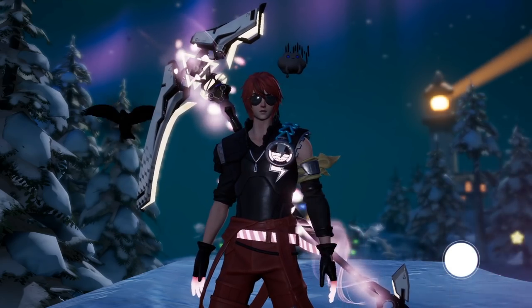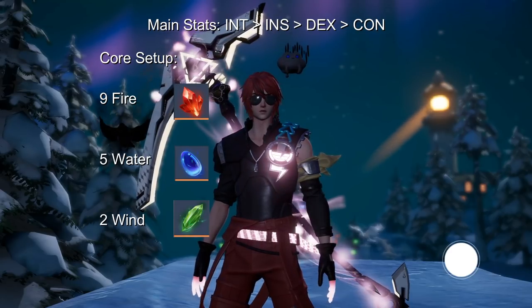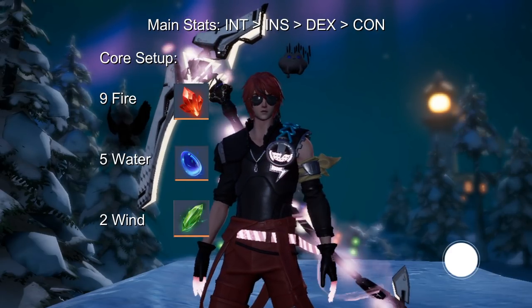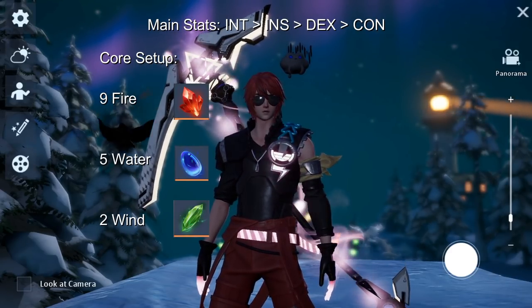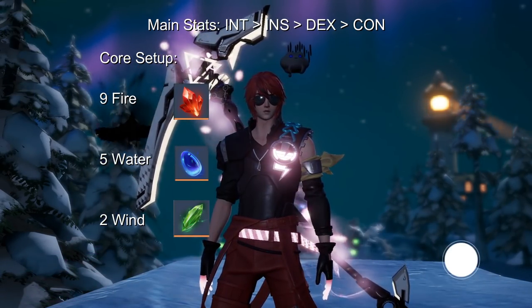Now let's take a look at the cores. Right now the main stats by importance go like this for any class: intelligence, insight, dexterity and constitution. That means we want to focus on intelligence and insight the most. So we run 9 fire gems, 5 water gems and 2 wind gems.